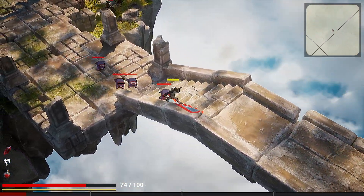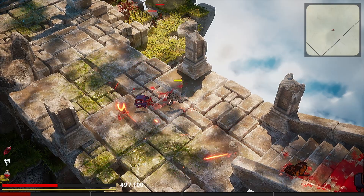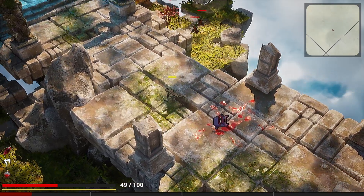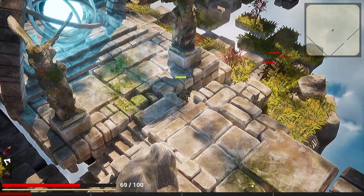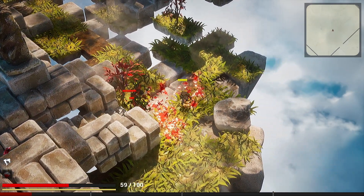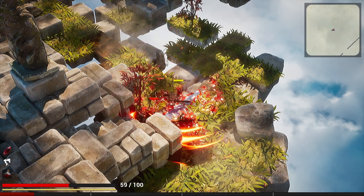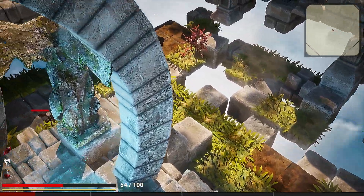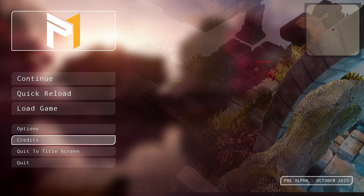One thing I haven't added yet is the ability to get meta progression items in this first level — just a heads up. You need to kill quite a lot of enemies; I probably need to adjust that. It's mostly because I only have two levels here and both require you to kill a lot of enemies in each room. Other than that, the pause menu has the same options as before: load game, continue, quick reload.